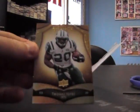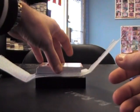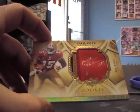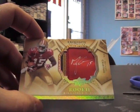We have Thomas Jones, base card numbered to 80. We have a one of one — Michael Crabtree rookie patch autograph. Oh my God. That is sick.